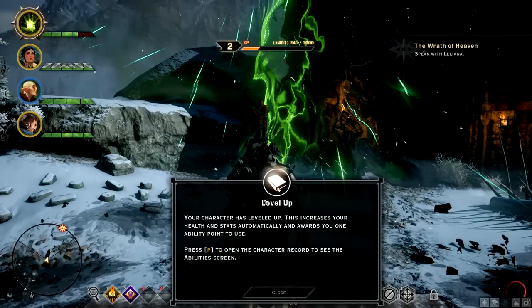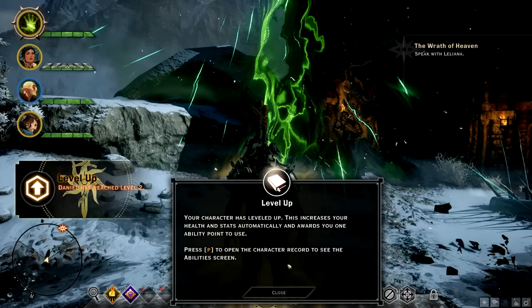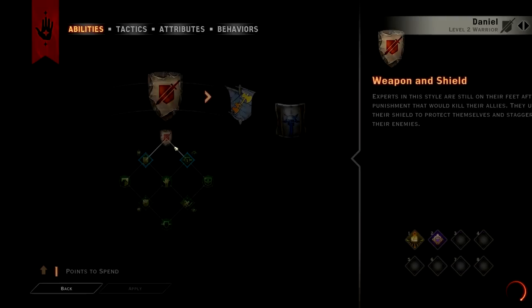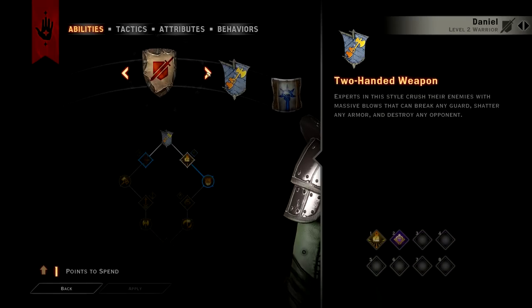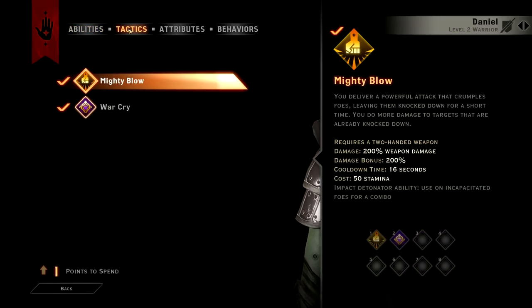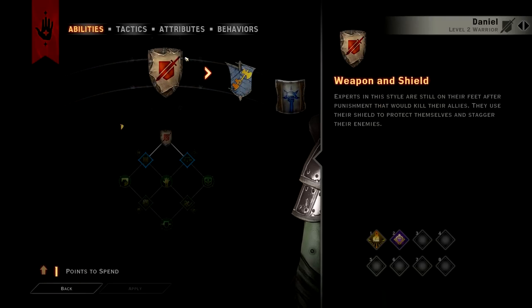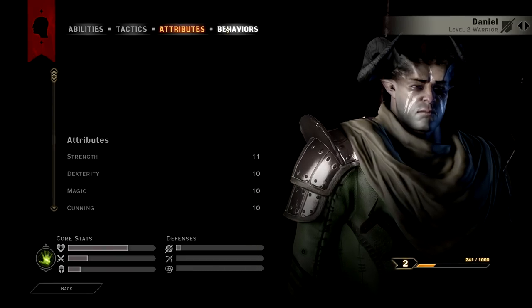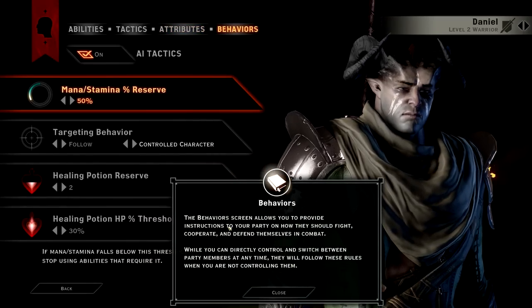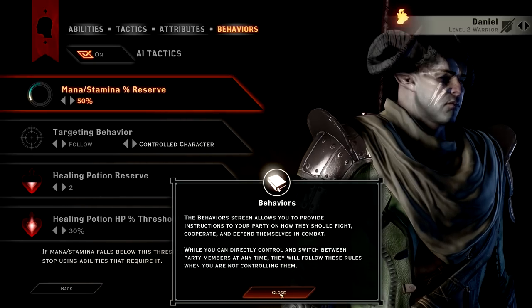Whoo! Gangsta! Level up! Your character has leveled up — this increases your health and stats automatically and awards you one ability point to use. Press P to open the character record to see the ability screen. Abilities, tactics — weapon and shield, analytics, experts — plus one point to spend. Attributes. The behaviors screen allows you to provide instructions to your party on how they should fight, cooperate, and defend themselves in combat.